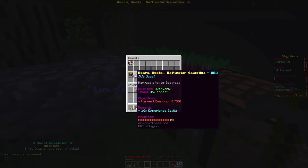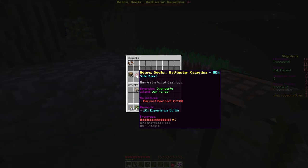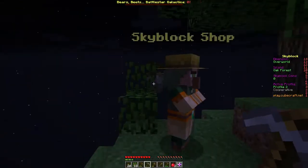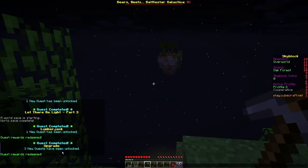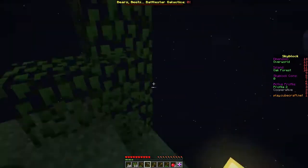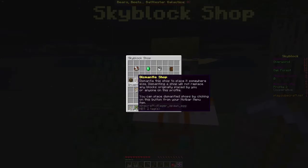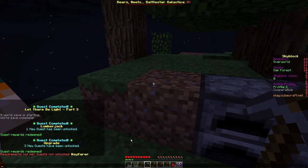Now side quests — these don't further the main progression. Gather lots of logs, harvest a bunch of beetroot, and travel to the Plains Island. Wait, when did that exist? I think it appeared when I activated something earlier. And it's a Wayfarer quest — one of the ones we do need.